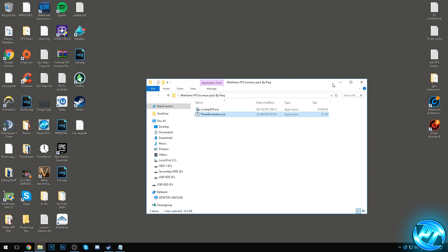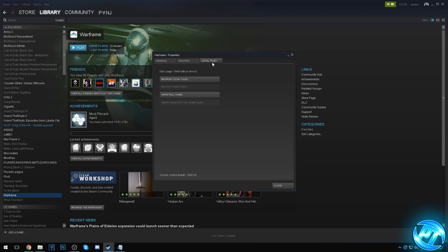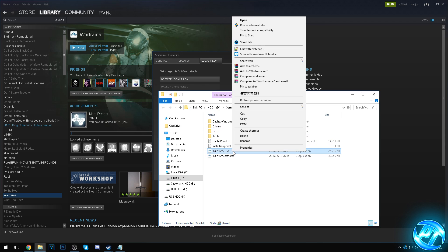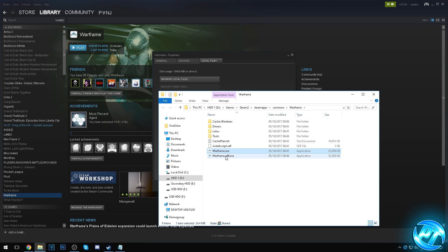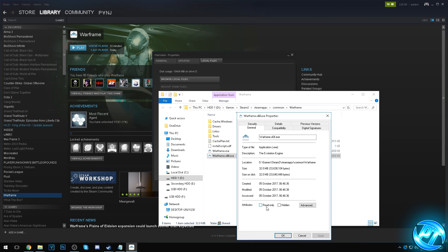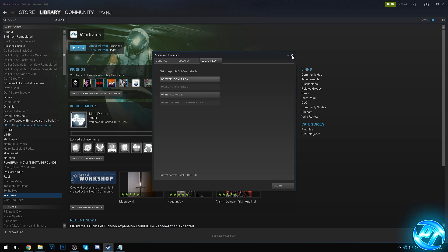Now we're going into our game files first. Go into Steam, right click on Warframe, go to Properties, General, Local Files, then Browse Local Files. Right click on Warframe.exe, go to Properties, then Compatibility. If you don't see these options, some versions of Windows don't support it — just skip this part. Otherwise, find Override High DPI Scaling Behavior, set it to Application, and also disable Full Screen Optimizations. Hit Apply and OK. Do the same for the other Warframe.exe as well.